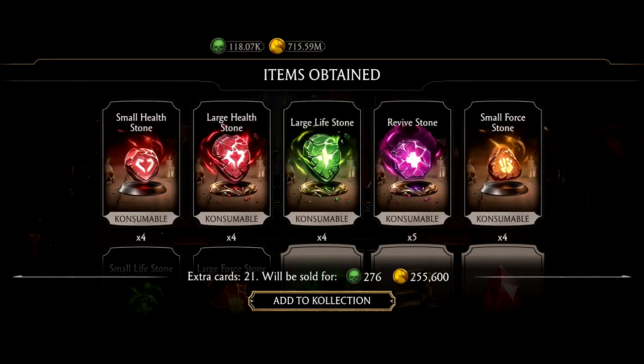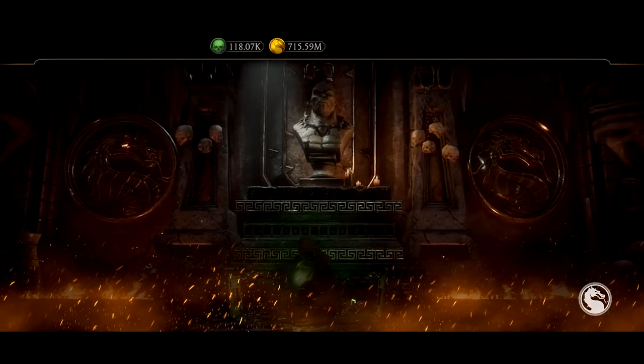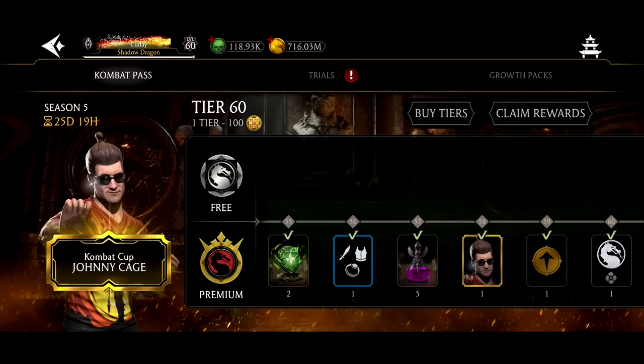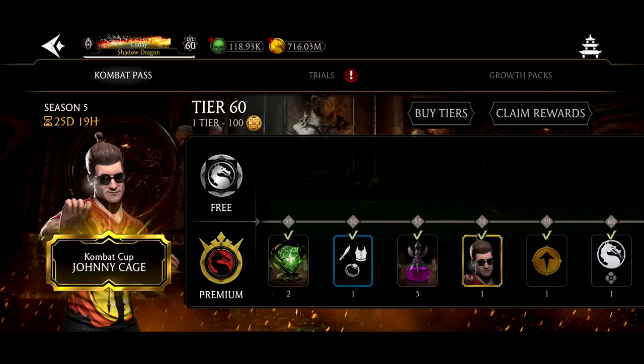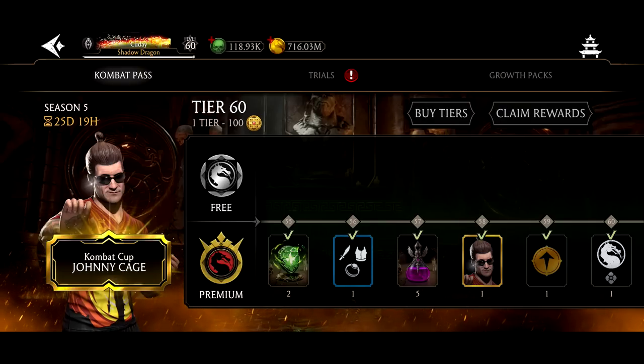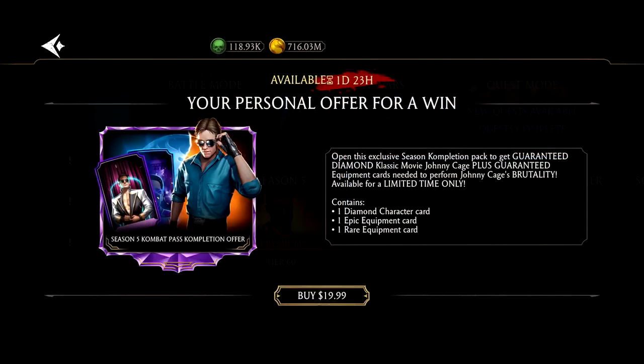If you're planning on spending ten dollars, this is the combat pass I recommend it on. Usually I wouldn't recommend ascending gold characters — Dark Raiden's good, Tremor was good, but they're not outstanding enough. Combat Cup Sonya and Johnny Cage are different. Especially with crypt stuff being offered now, you get extra value with the ten dollar purchase. Johnny Cage is the best one right now, and I think this is going to be the peak of ascension.